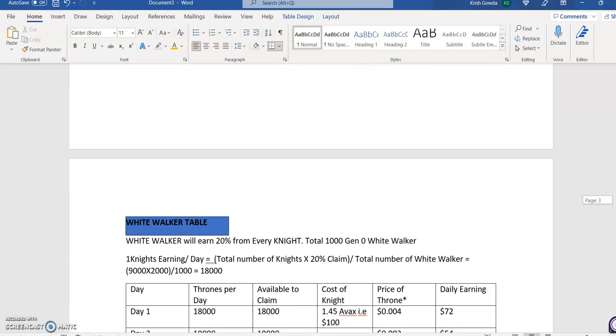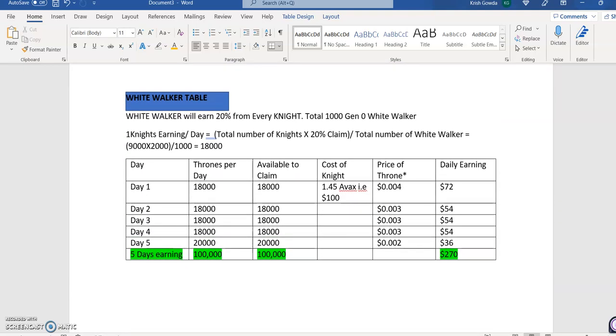Coming to the White Walker, the reward looks really lucrative. As I said, 20% of every Knight's earnings goes to the White Walker. So the per-White-Walker earning per day comes to close to 18,000 Thrones. How I calculated that: total Knights is 9,000, 20% of their claims is around 2,000, divided by the total number of White Walkers.